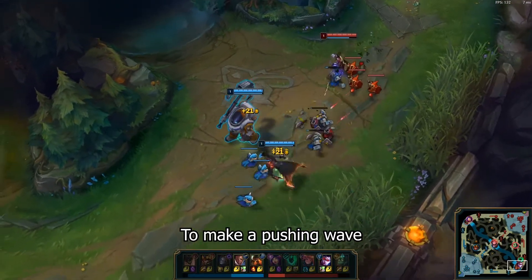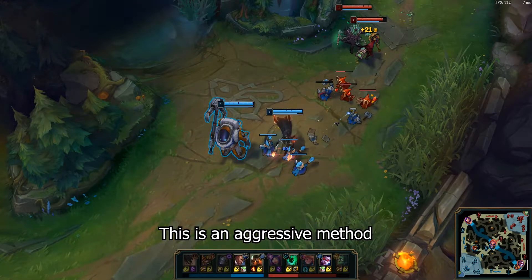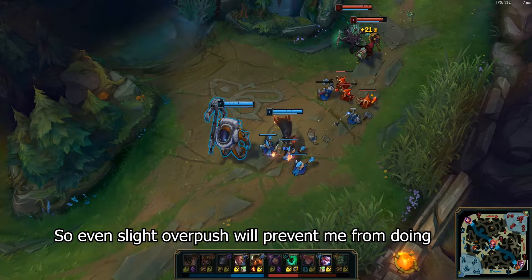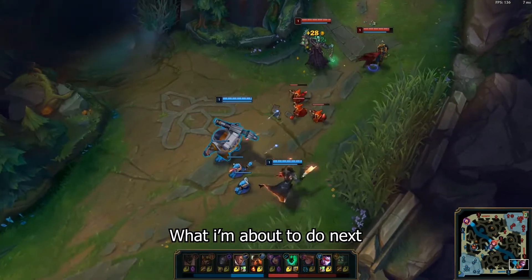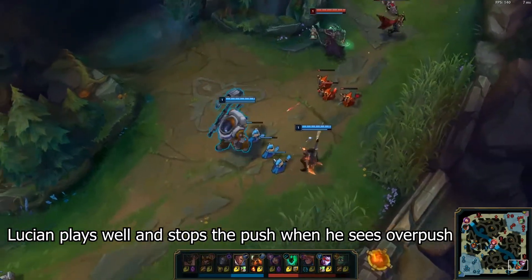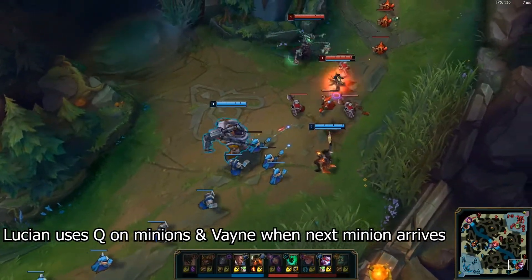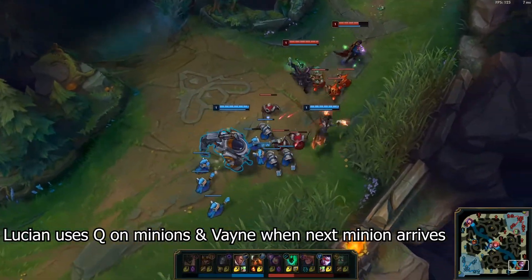Our win condition is to snowball around bot lane, so I'm playing a bit aggressive here. But it's important not to push the wave too fast. In this matchup, Vayne seriously lacks waveclear, so a slight overpush will prevent me from doing what I'm about to do next. Lucian does well here and stops auto attacks, freezing the wave for a few extra seconds. As soon as the next wave arrives, he uses Q on the minions dealing damage onto both the minions and Vayne.